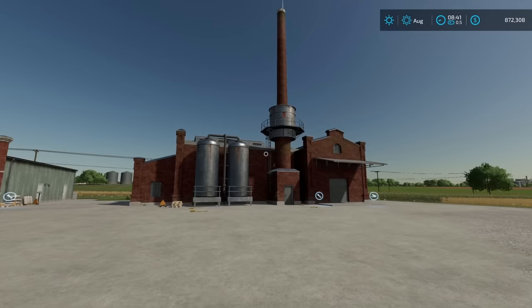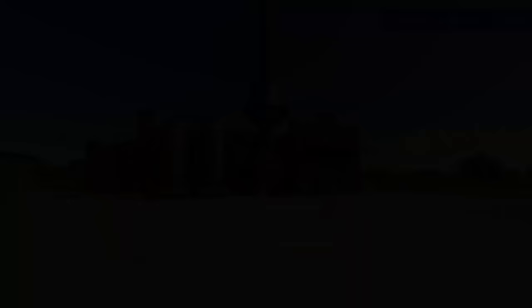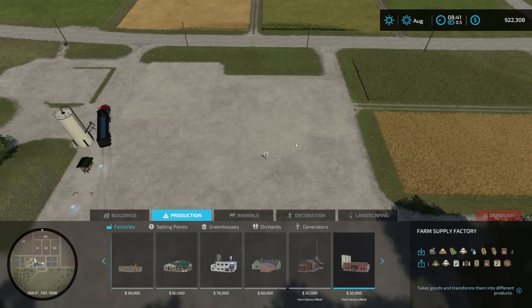This is a brand new mod released by Omatana on June 12, 2023. It's not just one factory — you've got two buildings, but we're going to focus primarily on this one right here to start with. Once you have the mod downloaded, come down here to your construction, then go across to productions, down to factories, and then across to where all your mod factories are located.